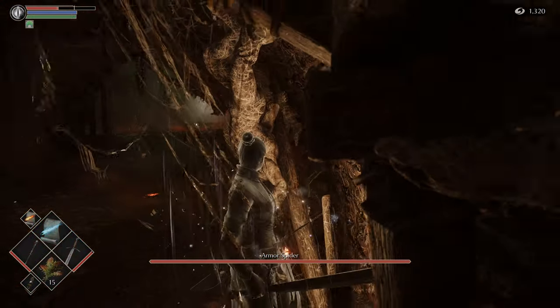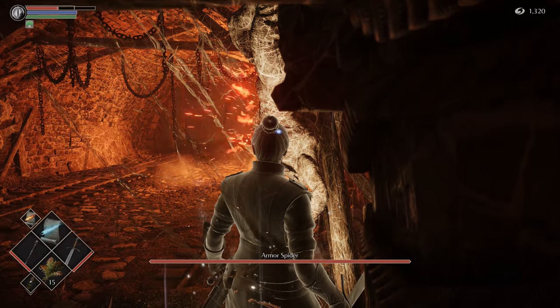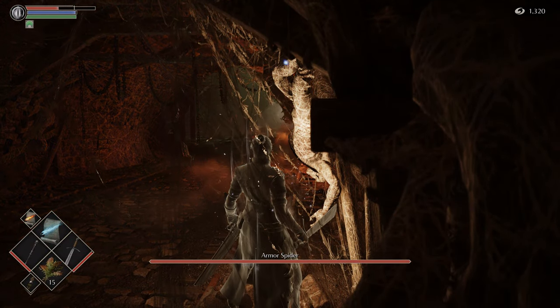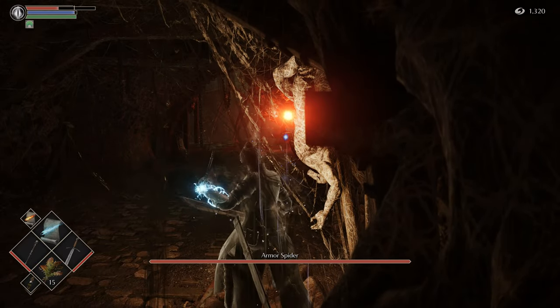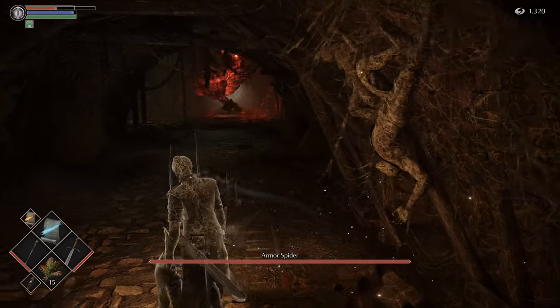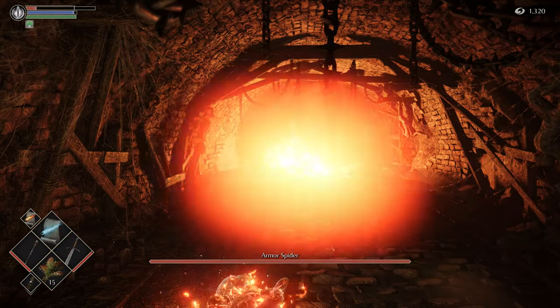The main issue is that you just need to get up safely close enough that you can actually deal damage to him. We're again going to use a little safe alcove to deal that damage, but this is not close enough as you can see. Magic spells in this game do have a damage drop-off and an effective range — bows can go a lot further, but with magic you've got to be closer. You can still cheese the heck out of Armor Spider here.